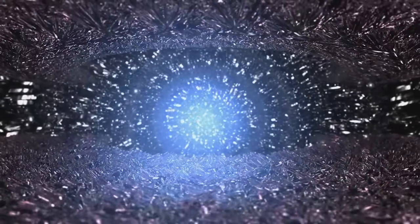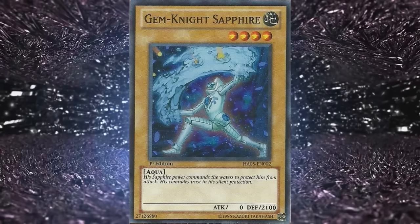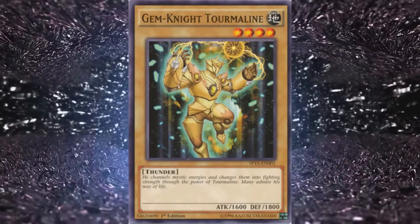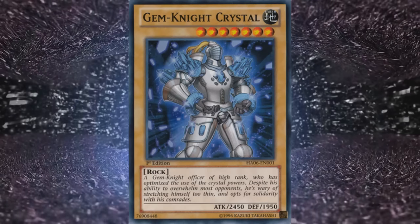As one would expect from an archetype taking heavy inspiration from the early Elemental Heroes, there's a sizable chunk of normal monsters here. Gemnite Lapis: a level 3 rock with 1200 attack and 100 defense. Gemnite Sapphire: a level 4 aqua with 0 attack and 2100 defense. Gemnite Tourmaline: a thunder type with 1600 attack and 1800 defense. Gemnite Garnet: a pyro type with 1900 attack and 0 defense. And Gemnite Crystal: a level 7 rock with 2450 attack and 1950 defense.